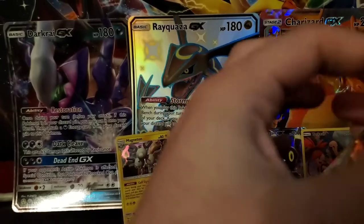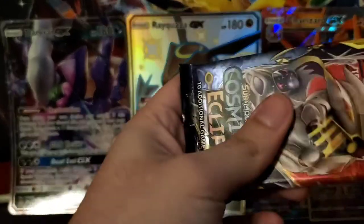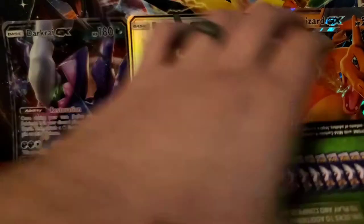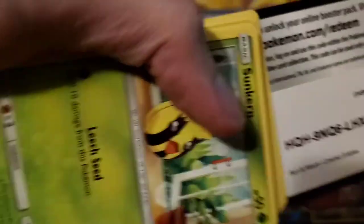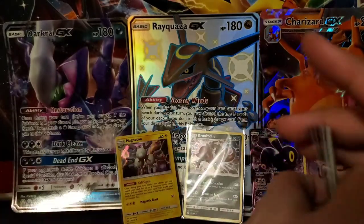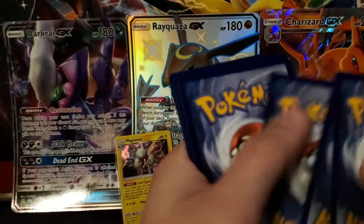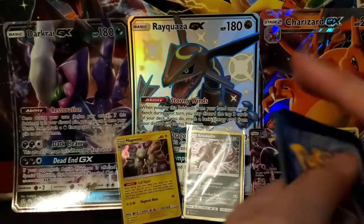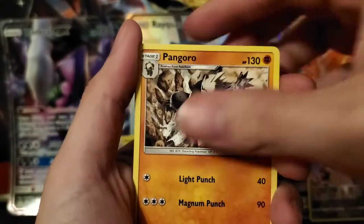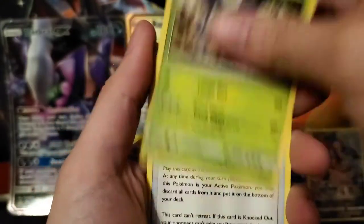I really wish I would have collected when I was younger. I had a lot, and then I ended up giving them away to my nephew. I traded Pokemon cards for Yu-Gi-Oh cards back whenever it was the thing. We've got a Psychic Energy, Pangoro, and a Heracross.